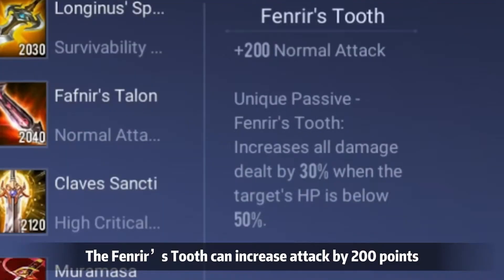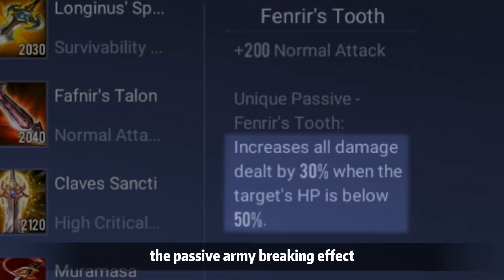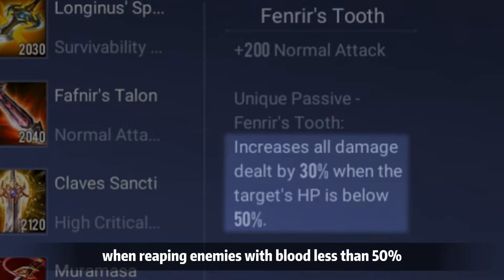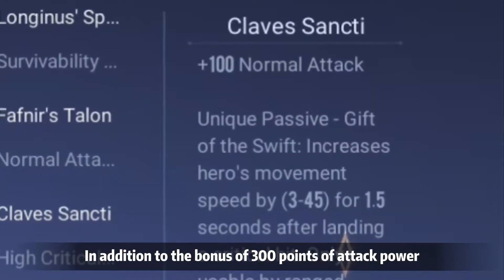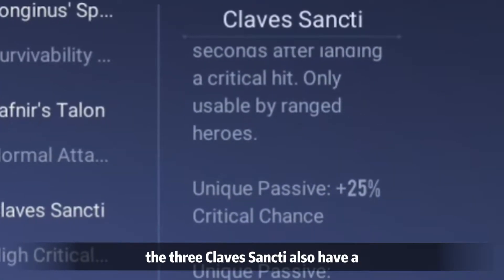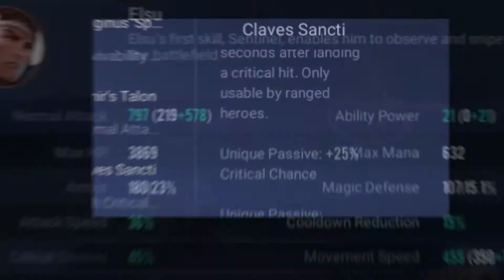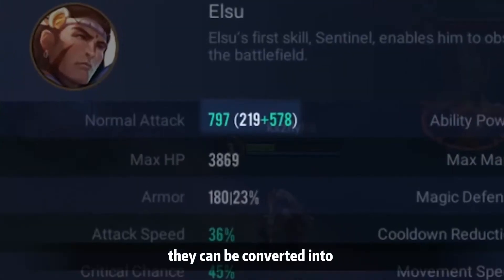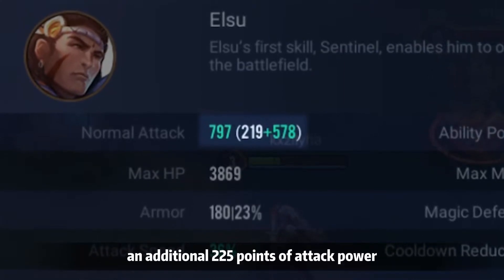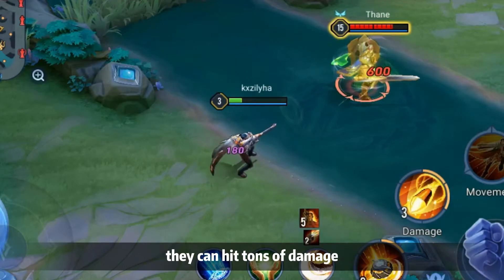Friend Rear's Tooth can increase attack by 200 points. At the same time, its passive army-breaking effect will cause more terrible damage when finishing enemies at above or below 50% HP. In addition to the bonus of 300 points of attack power, Clave's Sente also has a 75% critical hit probability attribute. Through Elsu's passive skill, this can be converted into an additional 225 points of attack power. If you hit the enemy with one shot, you can deal tons of damage.